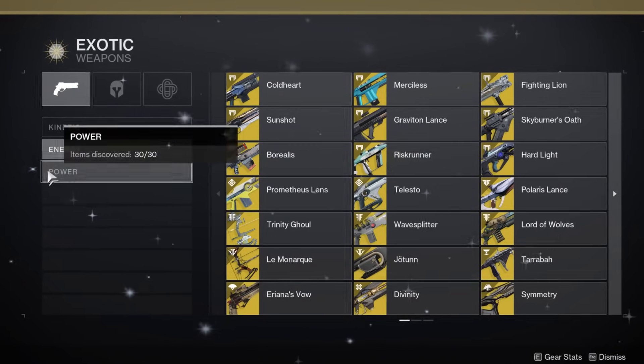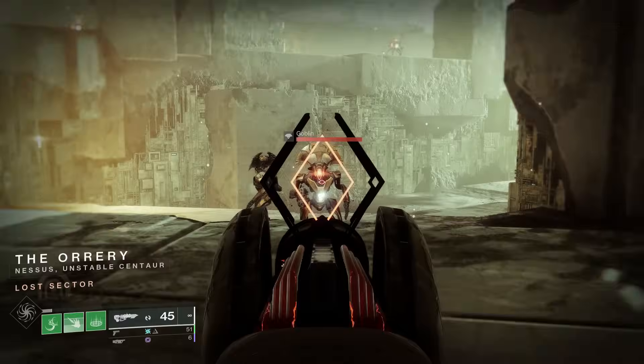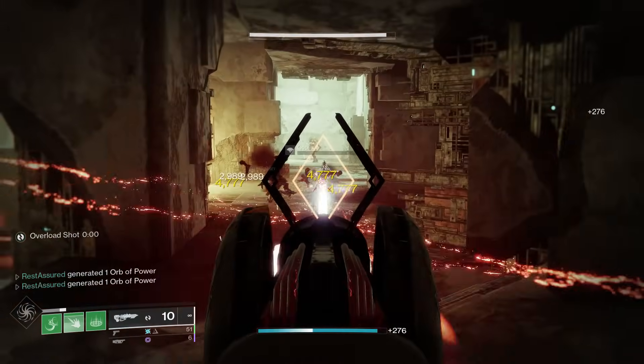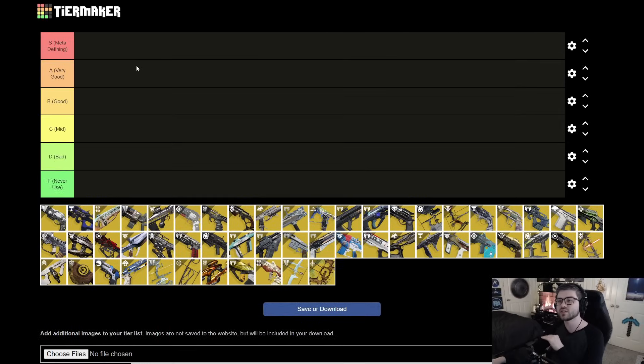There are a lot of exotics in Destiny now, so I figured it would be fun to rank them all on their PvE capabilities. This one is all about primaries — I have heavies and specials already up on the channel. This one's going to be a long one, so I'll try to get through each weapon as fast as possible. The tier list goes: F is never used, D is just bad, C is mid, B is good, A is very good, and S is meta-defining.